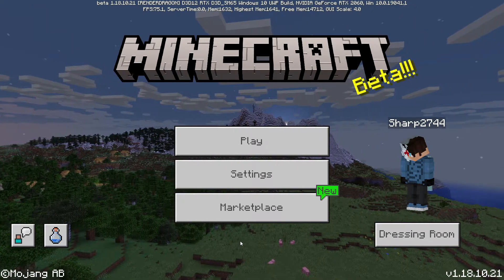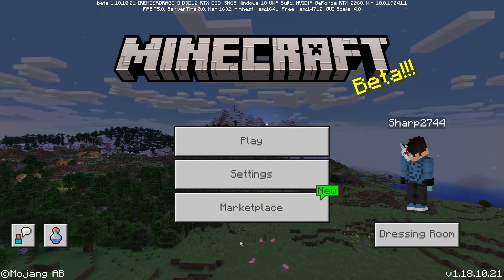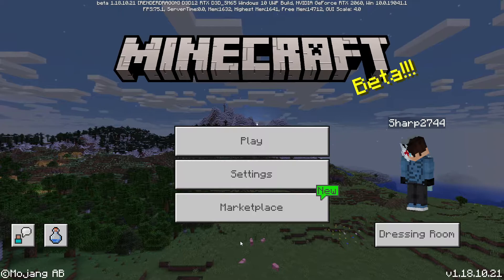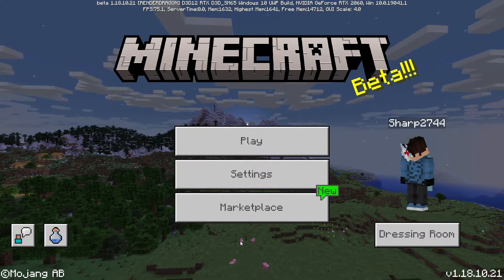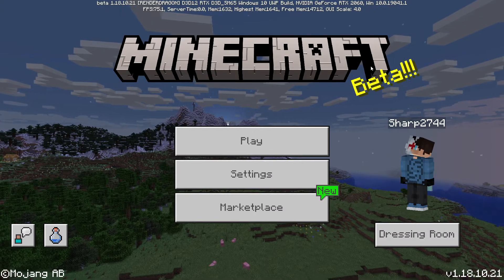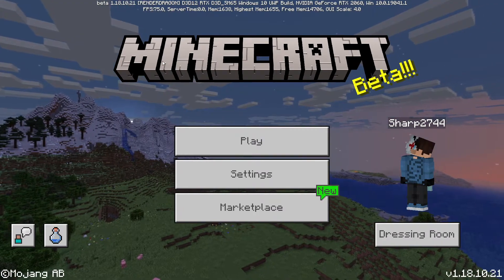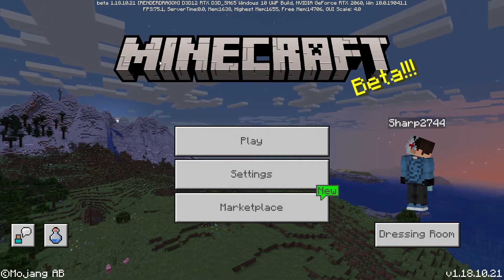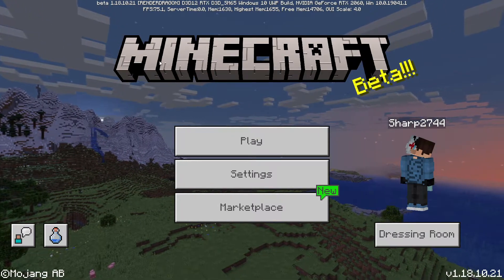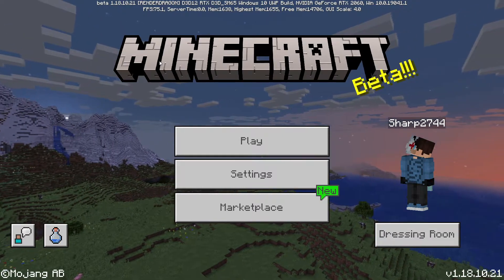Starting off, this is for if you actually can't get off the beta when turning it off in the Xbox Insider Hub. First, to tell if you're actually in the beta, you will see a few things. On the top of your screen, it should say beta, and then a bunch of other stuff talking about your specs and more. But you might also see this beta tag on the side where it says Minecraft. And you will also be unable to actually join friend servers and normal servers.